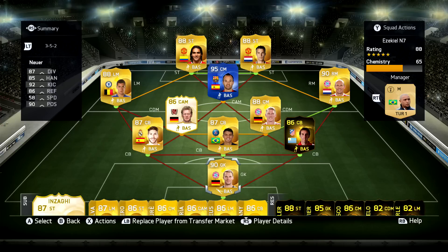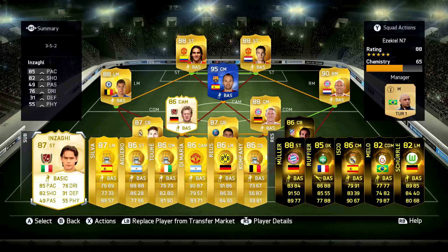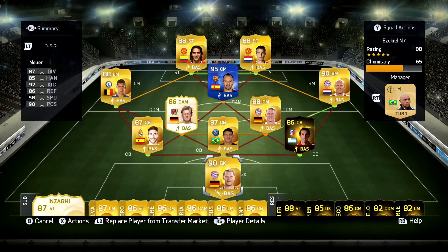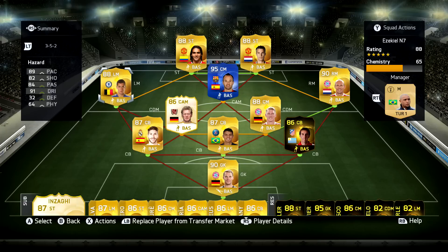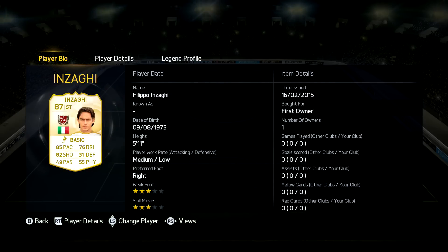This is my best team that I could build — highest rating first, not value. The two strikers are 88-rated and I've got my legend striker on the bench because he's 87. A lot of these players from the last club tour you will recognise. I have got Neuer since the last one, and we've also had Hazard on the left side of the pitch. And of course we have the new legend, which is Inzaghi — he's not exactly the best legend, he's not bad, but he's not the best.